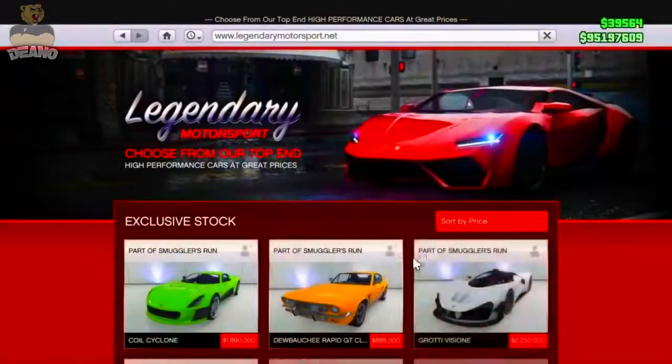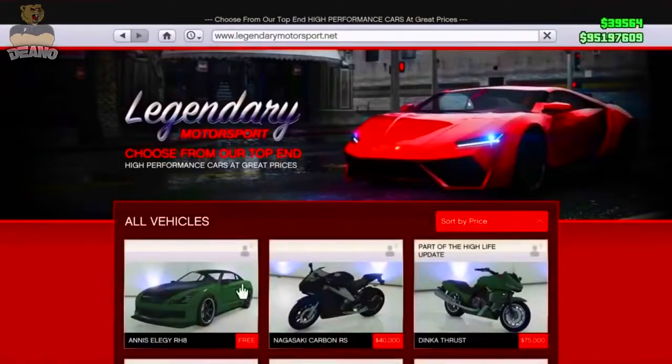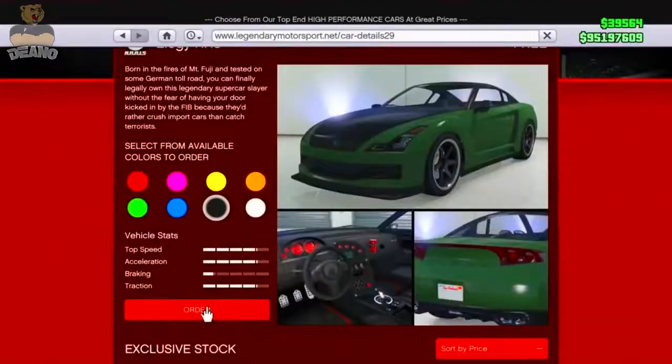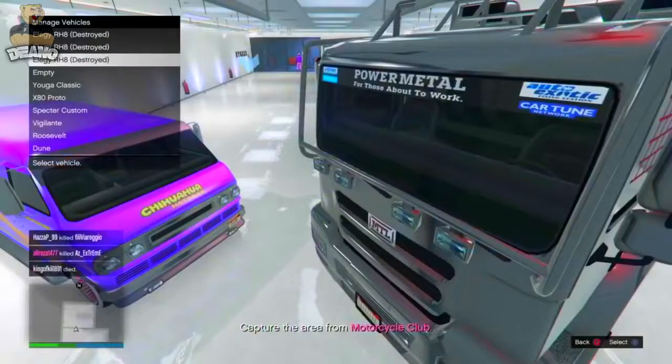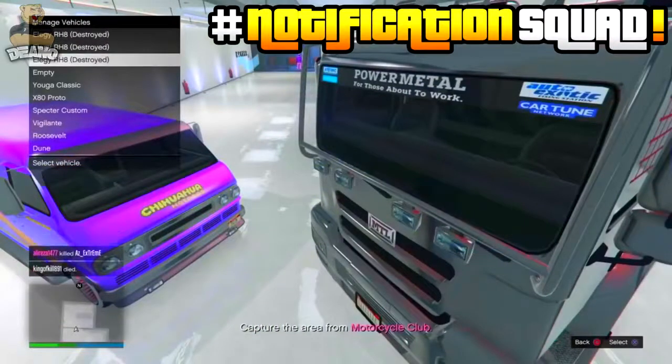Yo, what's going on guys, your boy Dino, welcome back to the channel. Now in today's video we've got a solo money glitch for you guys — a solo car duplication glitch, to be exact. This video was going to be made by Obese Draft, check his link in the description.